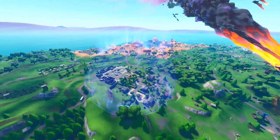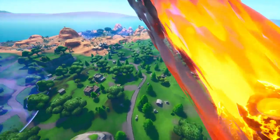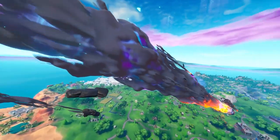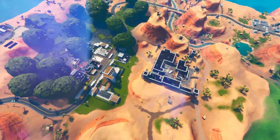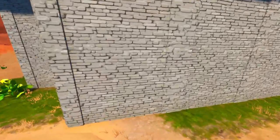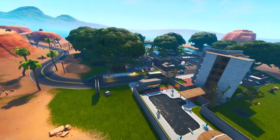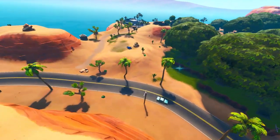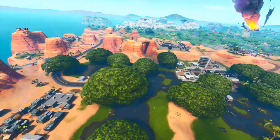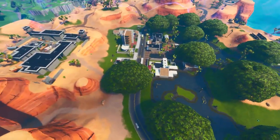The big one for me is the rocket being constructed over the next couple of weeks of the season. I'll probably be landing Greasy Grove and the Prison the most — Prison is one of my favorite locations and everybody's going to be landing there since it's brand new. This is a really solid map change update. I'm super interested to see how they're going to change the map for next season, considering we're getting map changes pretty much every week.